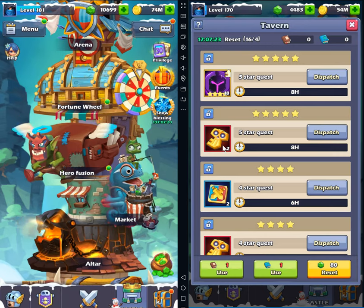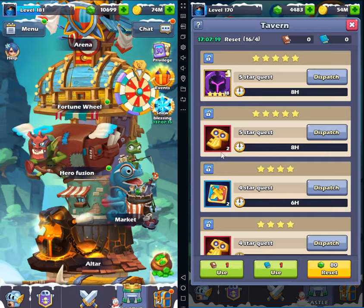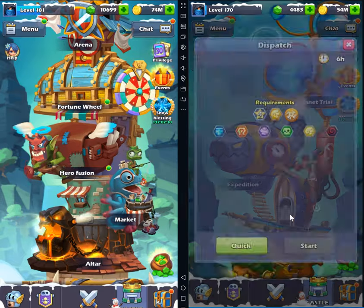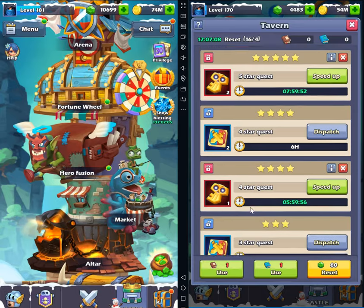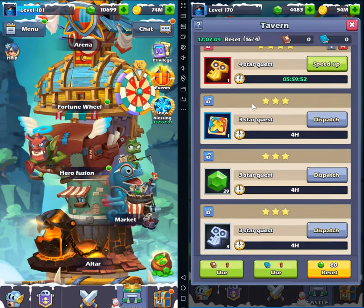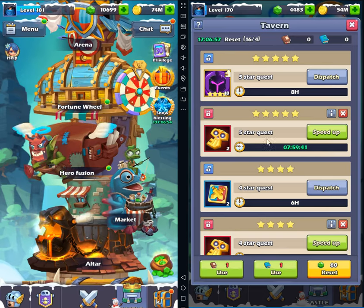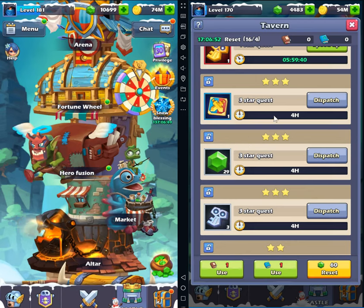This one right here is actually worth it — each key costs you around 150 gems, so they're giving you two, that means 300 gems. You make a profit already. This one is 150 so you actually make 450 gems. Let's take a look at more — this is four star. This one is three stars, and it's pretty good.